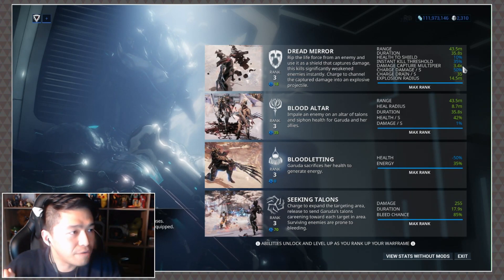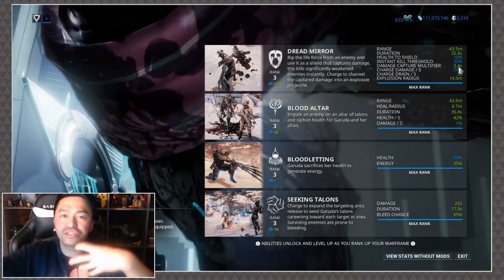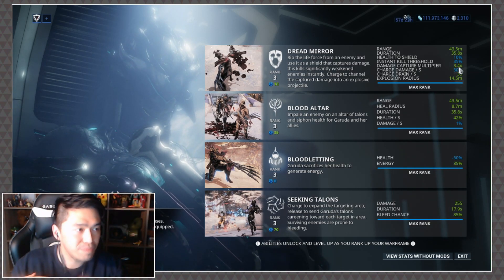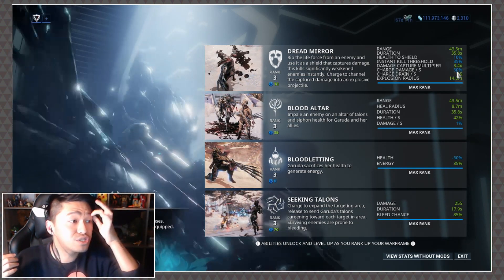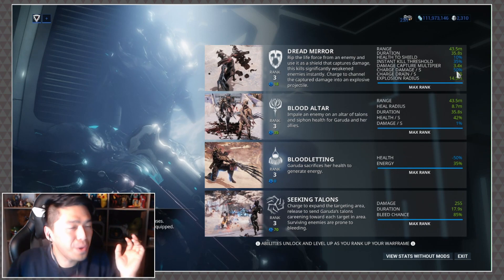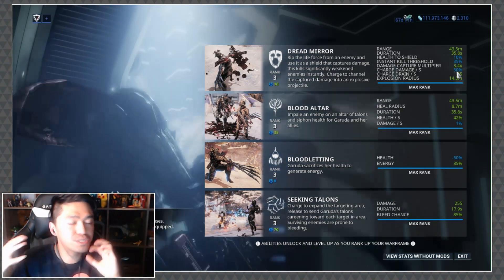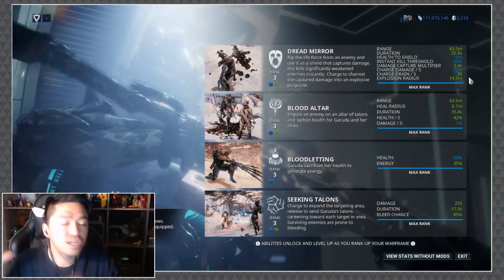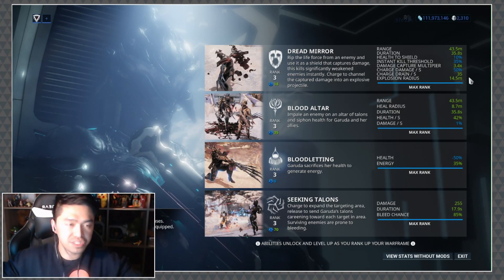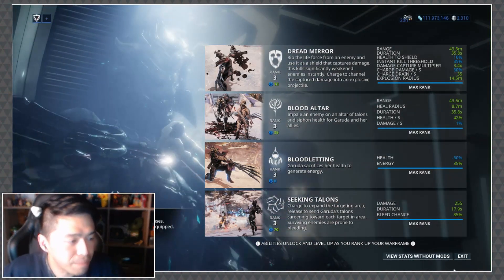There is also a damage capture multiplier — any damage that comes through the shield is multiplied by 3.4x for my build and captured in the blood orb. You can also hold the ability button down: she pulls down the blood orb and charges it up, slowly increasing damage by a set amount. You can then fire the blood orb, releasing all collected damage — both from the initial 10%, enemies shooting through the shield, and the charge-up — in a radius of AoE damage.